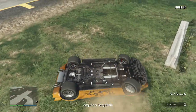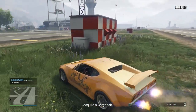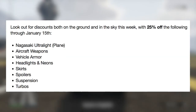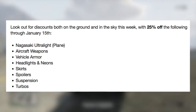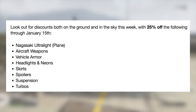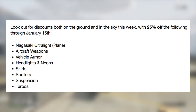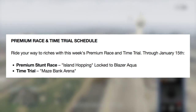Here are the discounts going on in the newswire — land and air savings through January 15th, all 25% off: the Nagasaki Ultralight Plane from Smuggler's Run is the only vehicle on sale this week. Aircraft weapons, vehicle armor, headlights and neons, skirts, spoilers, suspension, and turbos are all 25% off. Pretty weak discounts, not going to lie. There's also a new premium race and time trial: the premium stunt race is Island Hopping, which is a Blazer Aqua race, and the time trial is Maze Bank Arena.